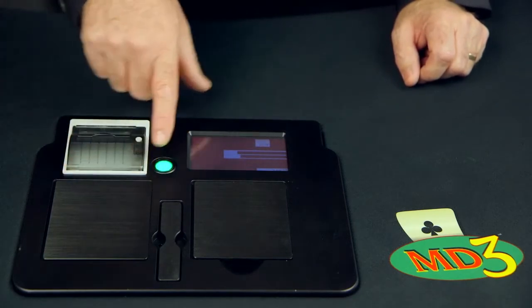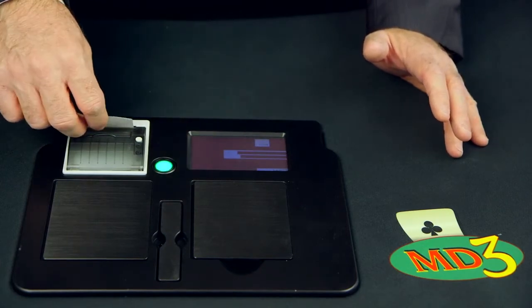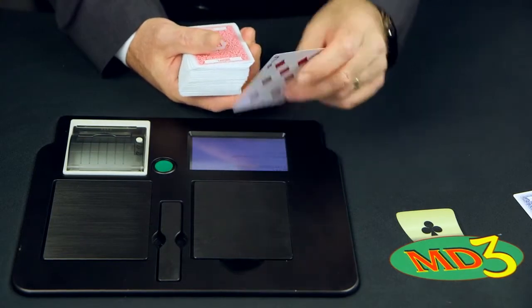The MD3 also features a non-trackable random shuffle, a user-friendly and easy-to-operate user interface, an optional onboard printer, and can handle virtually any playing card type.